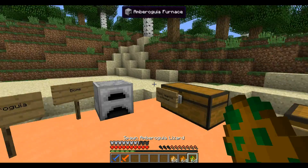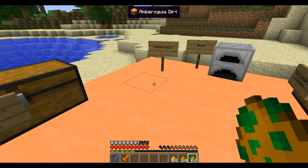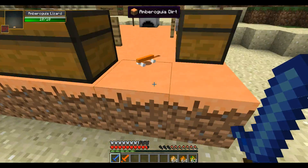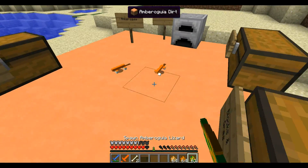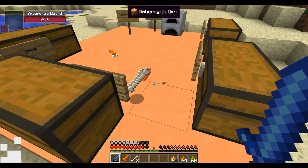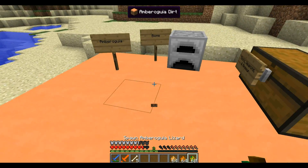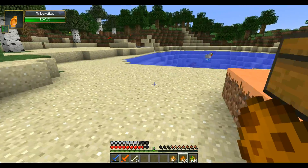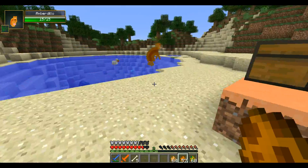Over here we have the mobs — three different kinds. I haven't tested if they're hostile so we'll see. First we have the amber lizard. It has 10 health and it attacks me. When I kill it, it drops bones. They're very mean — I don't know why they hate me.